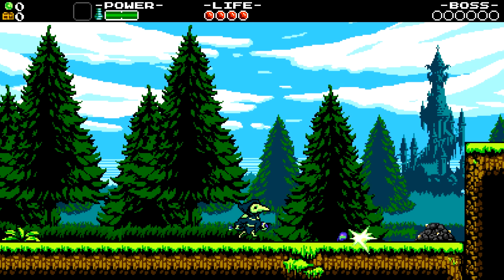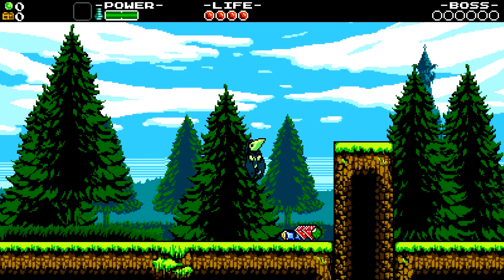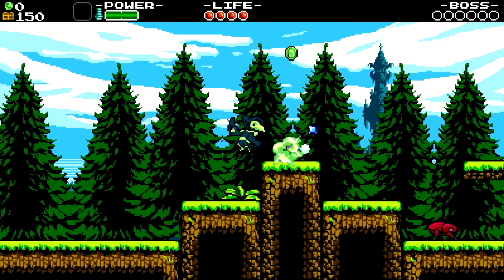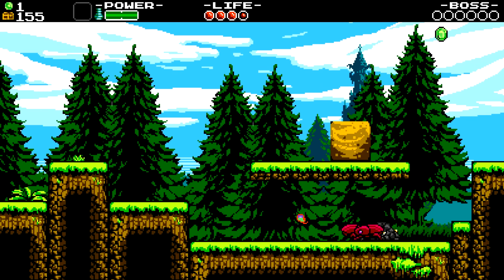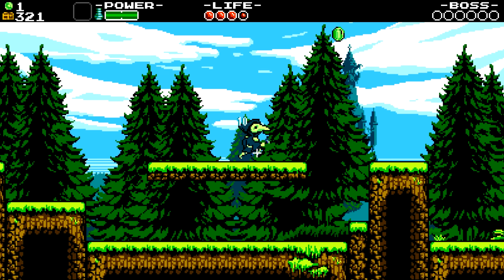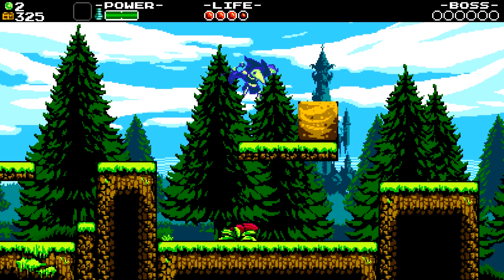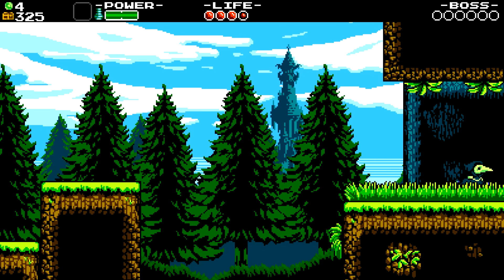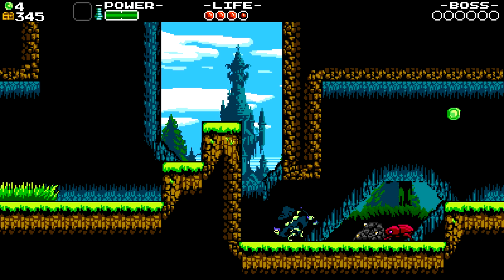Yeah, this is so good! So Plague Knight controls completely differently from Shovel Knight. He can throw three bombs at a time, he can burst into the air when you hold the attack button down to charge it up, does this little burst, and he has a double jump. Also, I don't know what these green coins are, but they're being counted above the gold tally, so I'm assuming they're pretty important for Plague Knight.